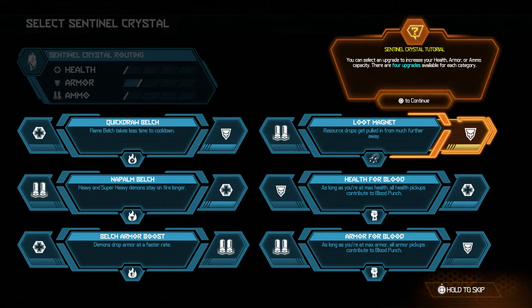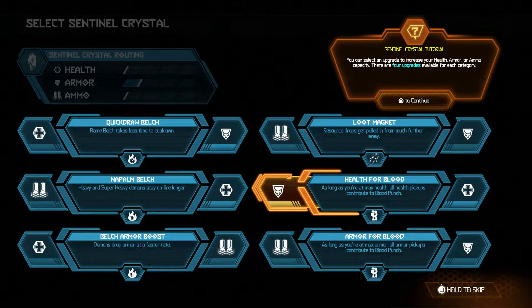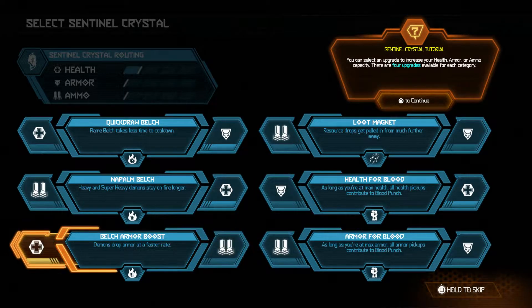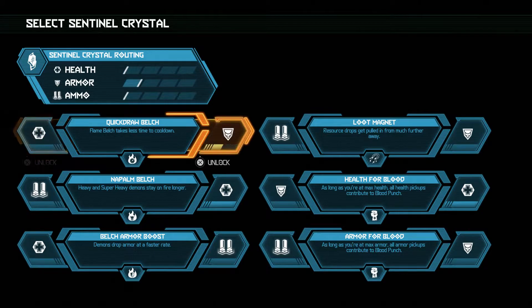Looking at the upgrade options: one gives more armor, one gives more ammo with reduced drops but resources get pulled in from further away. You only get to choose one right now, but you'll get more crystals later. Maybe go with blood punch or the cooldown.